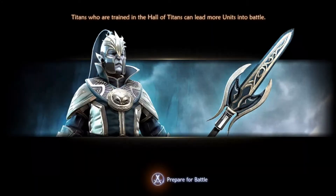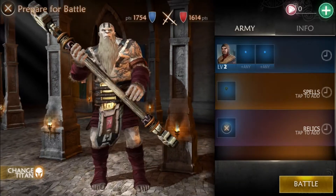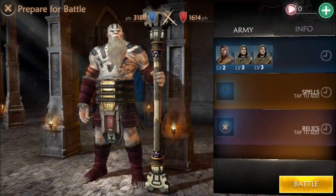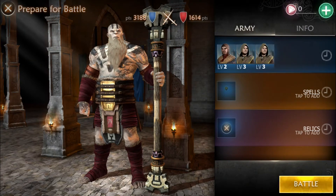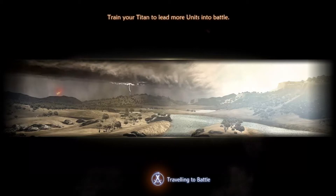Food is for upgrading your troops, and gold is for upgrading your buildings and stuff. Right now I am going to attack, and I'm going to use my new Titan so I can level him up. Each Titan gets XP depending on how much you use him in battle.